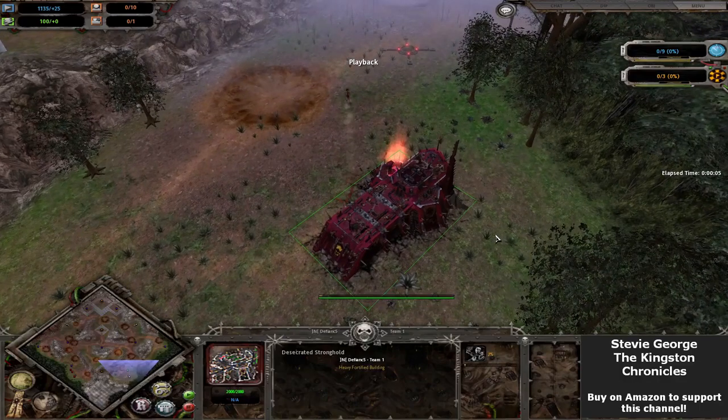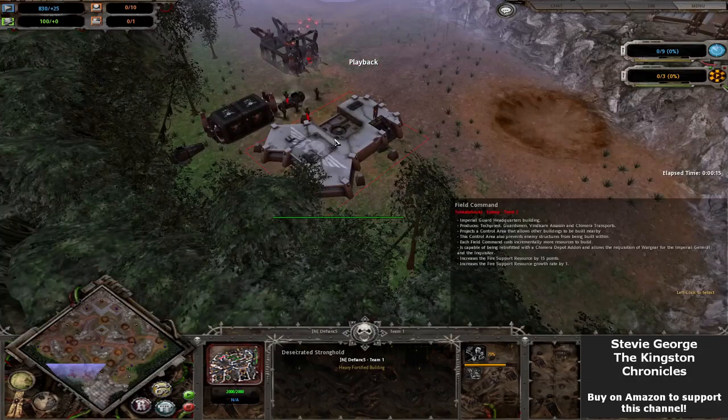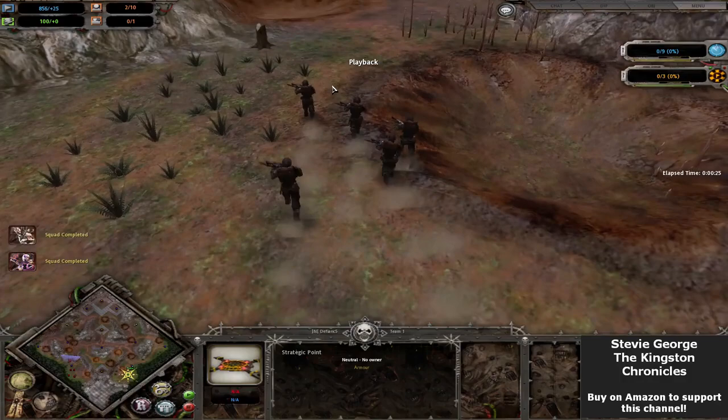Ladies and gentlemen, welcome back to Define this Dawn of War Soulstorm Pro Games inside of East Yorkshire. Today we have a 1v1 on Outer Reaches. Over in the Chaos corner we have Defiant 5, and over in the Imperial Guard corner we have Tonka — that's a mean name. But meanness aside, look at these beautiful models!